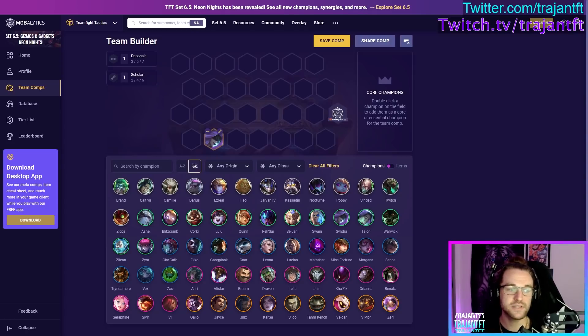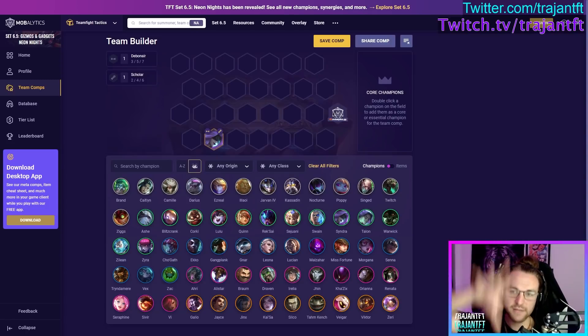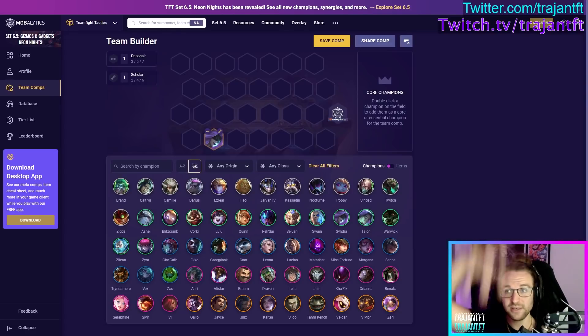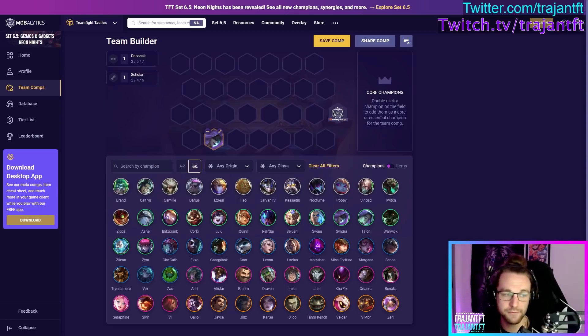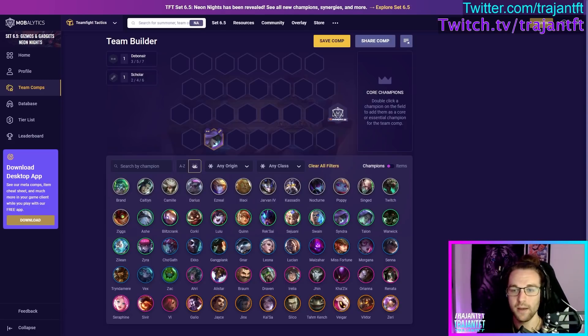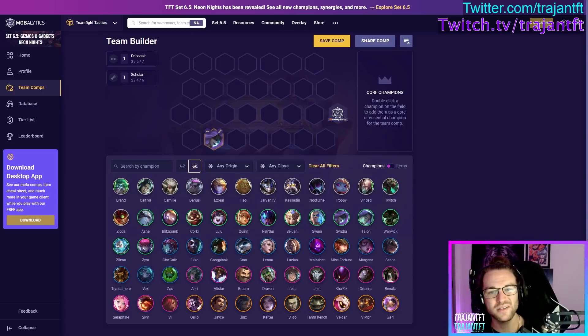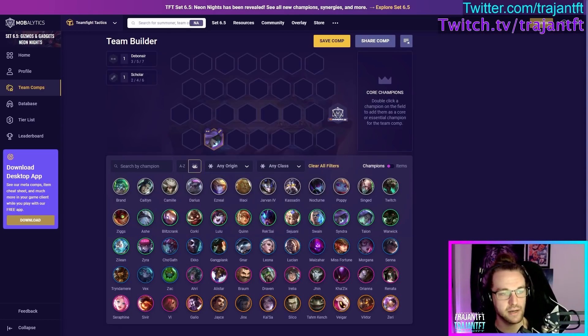Syndra is great for throwing away assassins and protecting your carry. You can also play her as a carry since she does deal damage. Keep in mind: if the target is a Colossus unit or has QSS she will not be able to pick them up, though she will still deal damage to that unit. QSS and Colossus units are big counters to her as a carry, which is why she sometimes functions better as a utility unit.